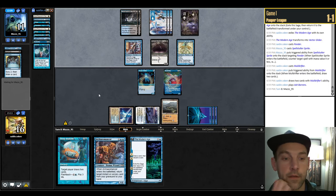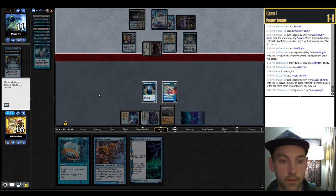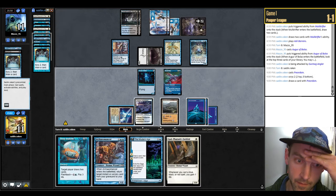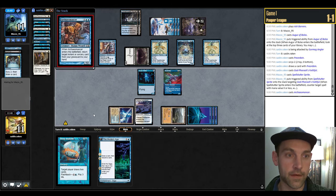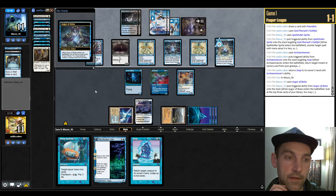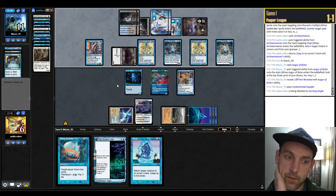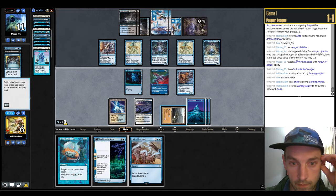They whiff on Augur. They get in — will they Ninja the Angler? They don't. We attempt Preordain again — find a Faithful. Play the Faithful; they Spell Stutter it — not good. Play Arcane Answer, return the Snap. Another Augur of Bolas reveals Lorien Revealed coming up. Block, block — they get in for five, brutal. We attempt to Snap; it resolves. Hard-cast Lorien Revealed, Preordain looking for lands, find the Chancery, top both, play Chancery, pick up land, play Modern Age discarding Ash Barons. At a very low life total.